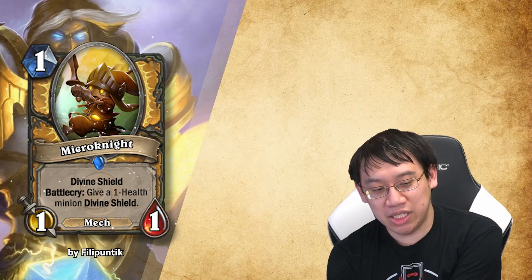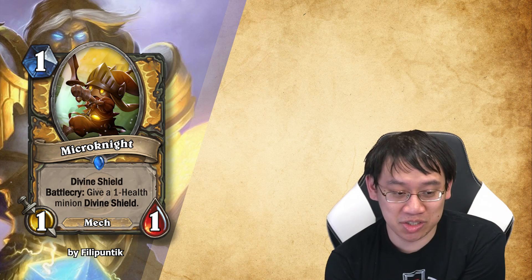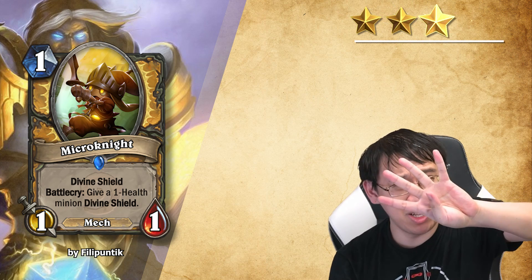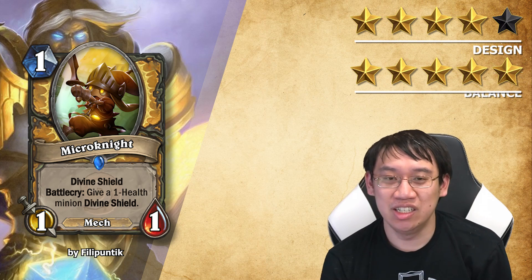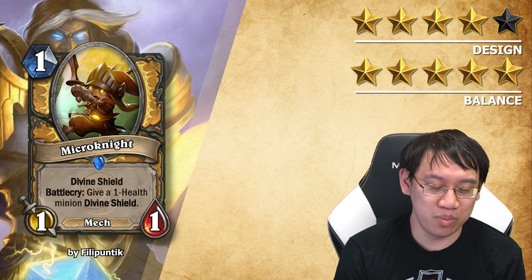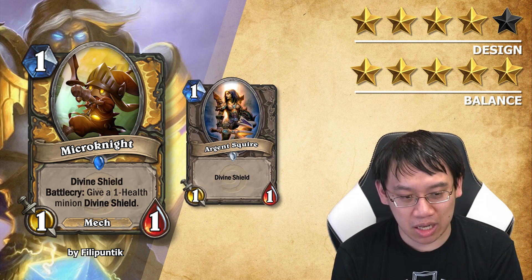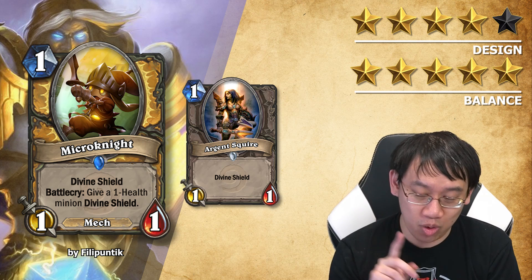Let's go into Micro Knight. Paladin, 1 mana, 1-1. Divine Shield. Battlecry: give a 1-health minion Divine Shield. Design 4 stars, balance 5 stars. So obviously this is quite a bit better than Argent Squire, but I think this can still be okay assuming that Paladin isn't that strong. However, there is a problem with this card, which is why I took a point off design.